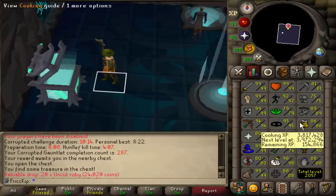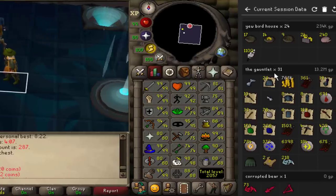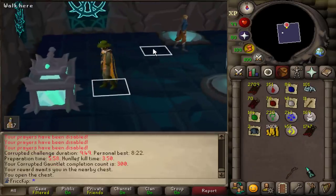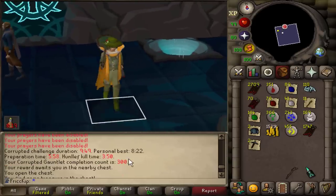Hello there from the pond — we got 89 Fishing! Wrapping up another day of Gauntlet. AFK fishing XP was a bit over 200K, and I completed 30 Corrupt Gauntlets today — I died once. That is 300 KC at Corrupt Gauntlet.